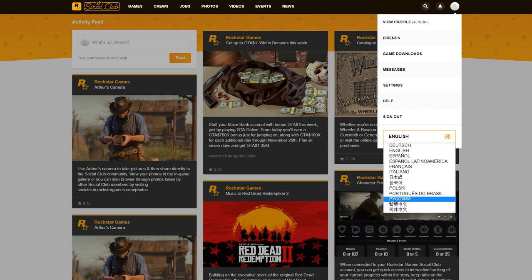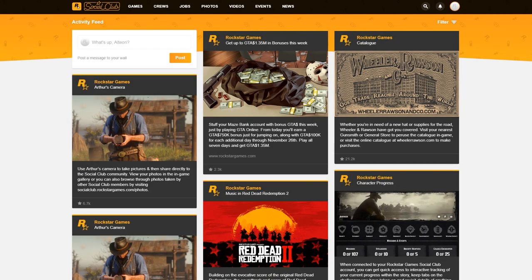You're going to have Russian selected since it's currently in Russian. All you have to do is go up there and change it to English and the page will be in English.